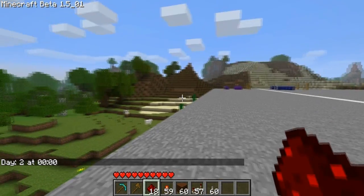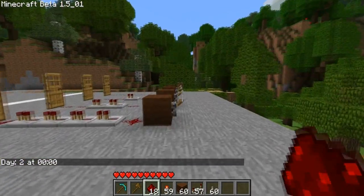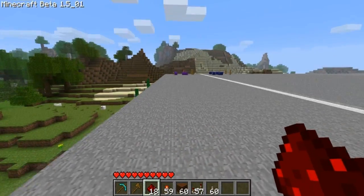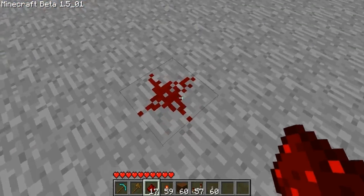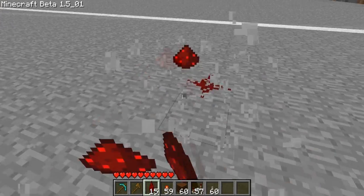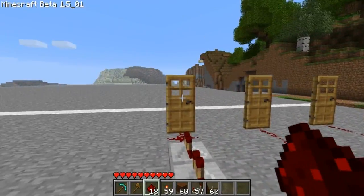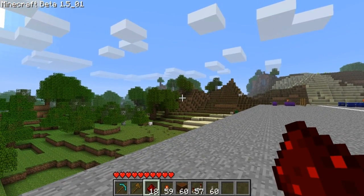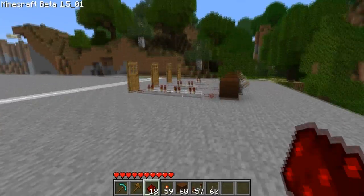So, redstone is basically like wire. You get it from those shiny blocks that take too long to mine way deep underground. And it looks like this when you put it down, and if you keep putting it down, it goes into a line like that. You can use redstone to power things like doors, or TNT, or mine cart tracks, booster tracks for mine carts.